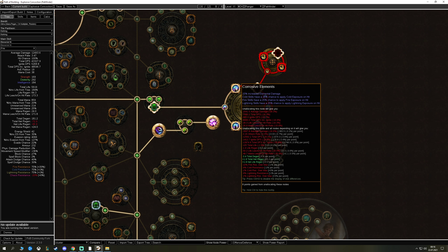We only use the Arcanist Brand for single target anyway. Our main hand is empty — nothing there — because we can't have a weapon in our main hand. In our offhand we use Lycosidae shield so we don't have to worry about hit chance; our hits always connect and can't be evaded. It also has a bit of life on it.